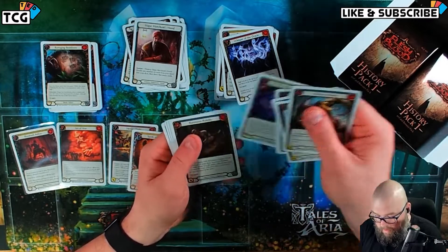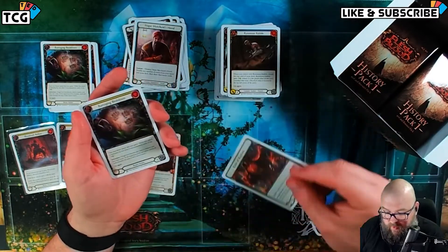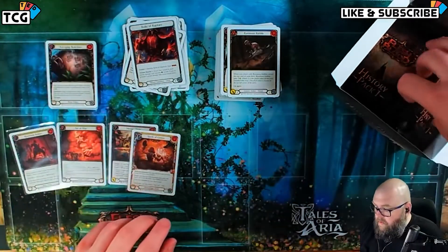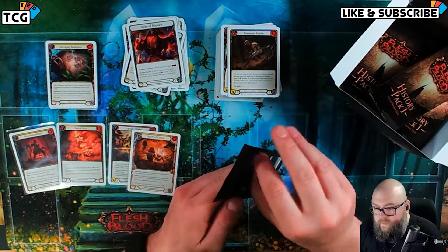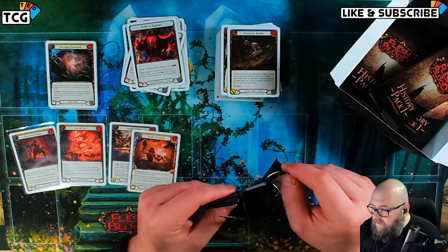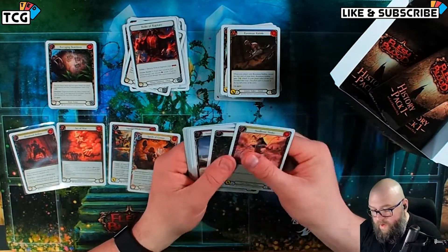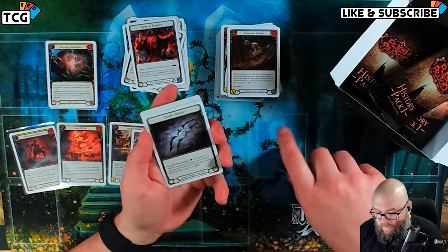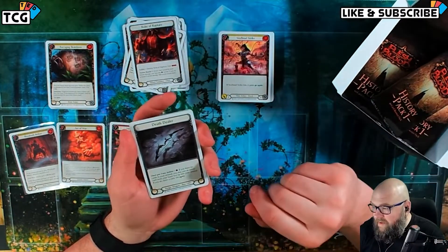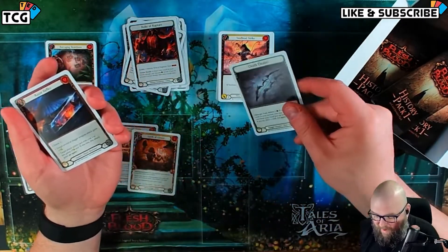Azalea looks pretty nice. Ravenous Rabble, Robes of Rapture, Barraging Beatdown, Warrior's Valor. I think right now these history packs are kind of in a weird spot. Death Dealer. Jimmy, I already mentioned it — we have not forgotten about you and Anthony going toe-to-toe tonight.